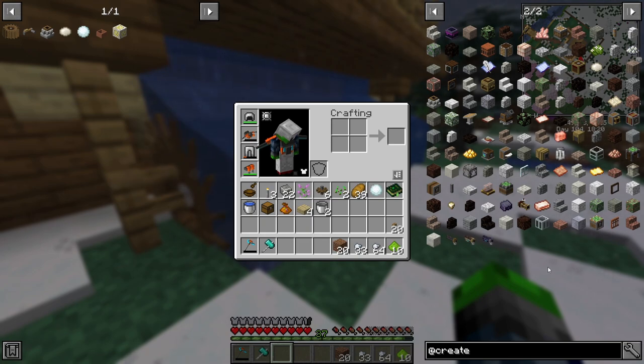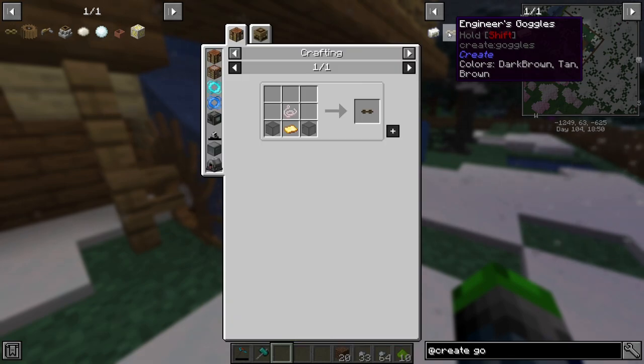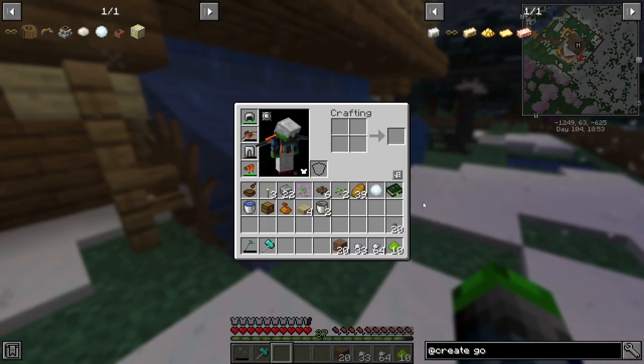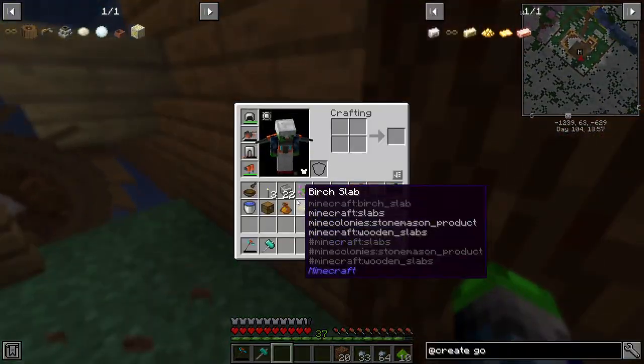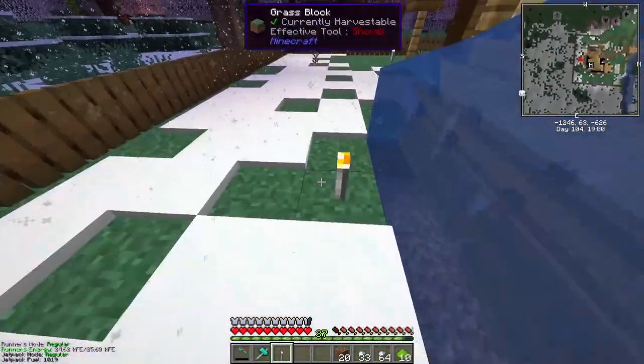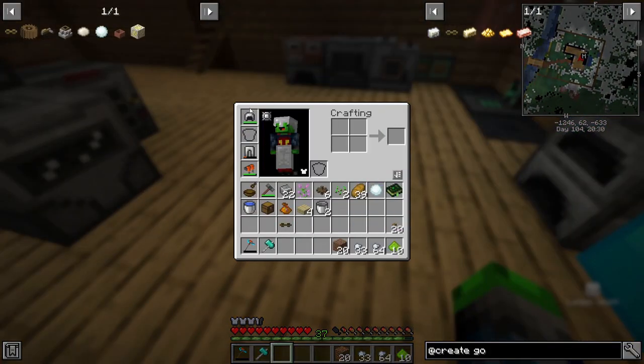The goggles I'm talking about are called engineer's goggles - they should be in here somewhere. Ah, there they are - engineer's goggles. We need to go ahead and make some of these. It requires a gold plate, which we use Immersive Engineering for - beautiful. So we got those engineer's goggles made up.